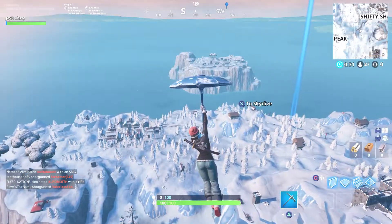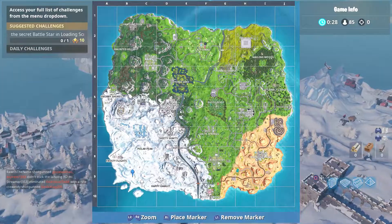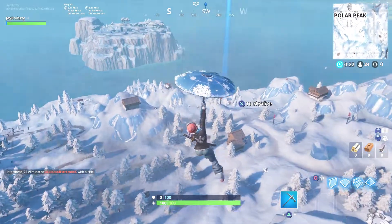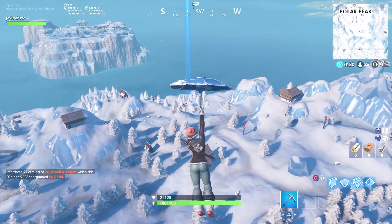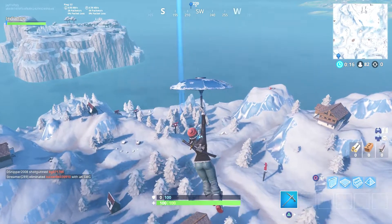The locations are going to be between Frosty Flights and Happy Hamlet. All you're gonna have to do is just drop down this little cave, and hopefully nobody kills you before you grab it. Just search it and the challenge will be completed.